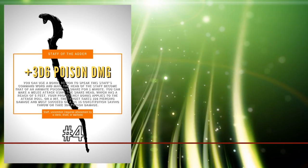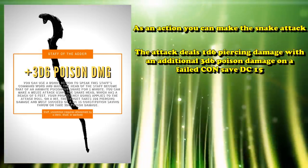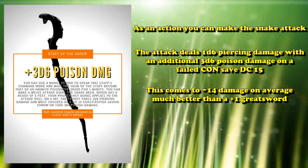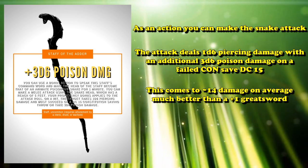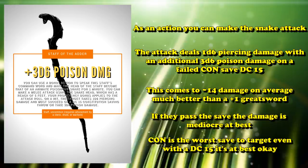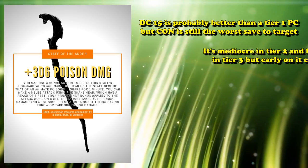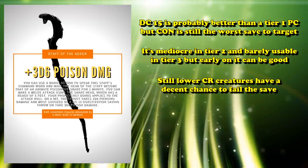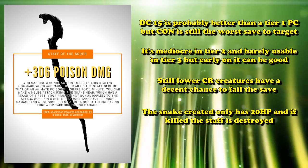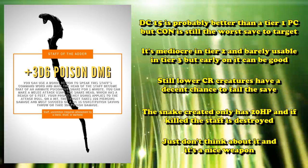At number 4, we have the Staff of the Adder. This staff requires your bonus action to convert the head into a poisonous snake for one minute, which you can then use your action to make a melee attack with, dealing 1d6 piercing damage. If the target fails a DC 15 constitution saving throw, they take an additional 3d6 poison damage. Adding those two damages together averages around 14 damage per attack — definitely higher than a Plus One Greatsword — though if the target succeeds the save, the damage is mediocre. Normally constitution saves are hard to target, but DC 15 is pretty reasonable. There's a small downside: the snake head can be attacked and only has 20 HP; if it drops to 0, the staff is destroyed. It can only be attuned to by a cleric, druid, or warlock.